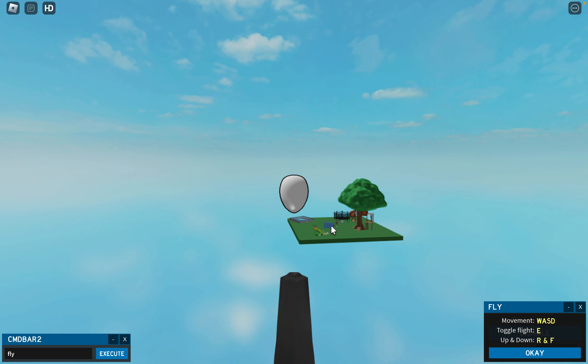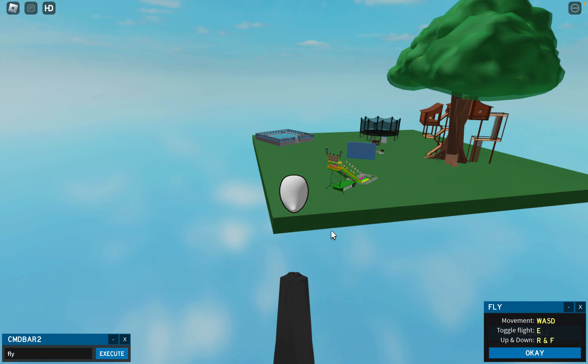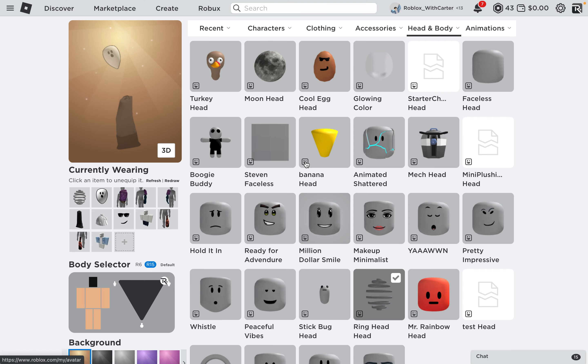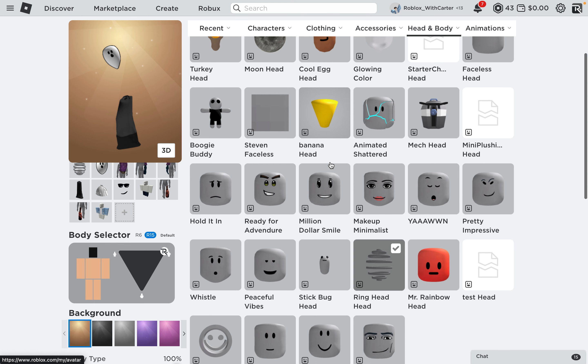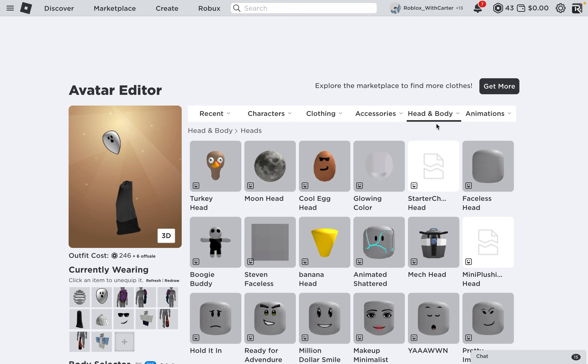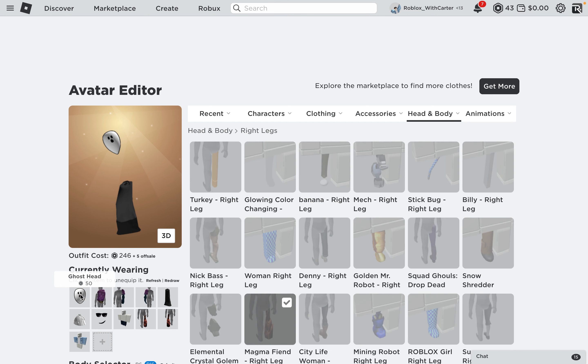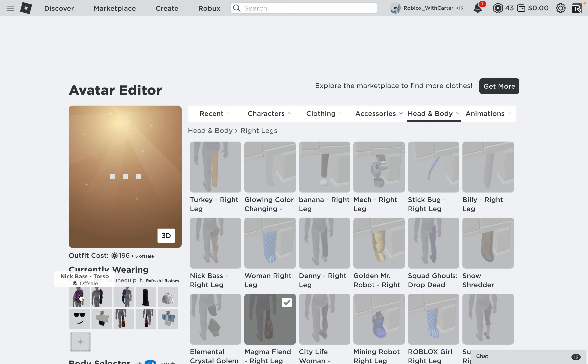Our final one is going to be the world's smallest avatar. This used to be done with the elemental crystal golem, then the CG Life woman torso and arms, and then the magma friend head and legs. But now we actually have something different. We still want to have the magma friend leg, so let me get rid of everything else and start fresh.